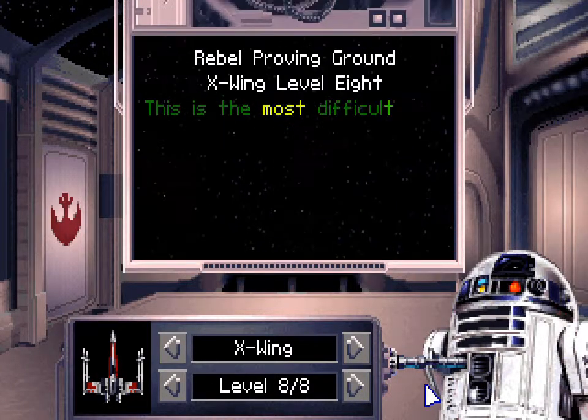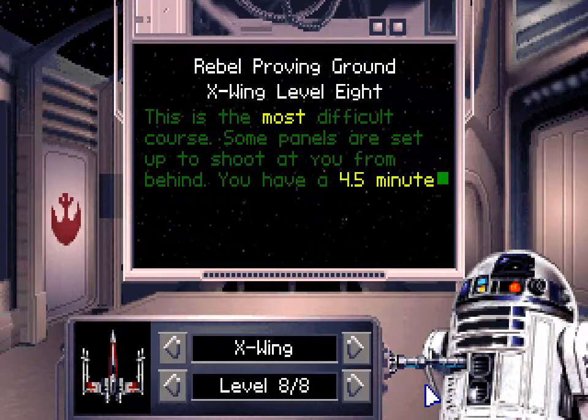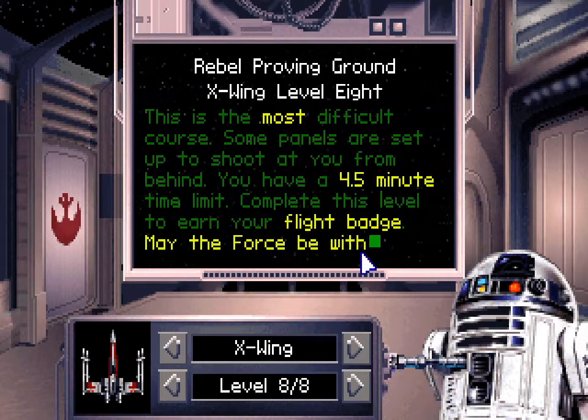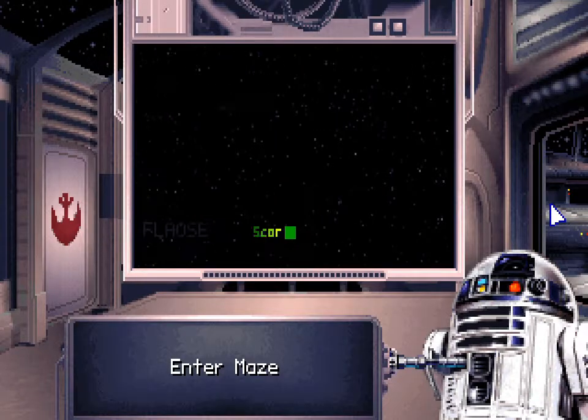The final mission, level eight — the most difficult course. Some panels are set up to shoot at you from behind. You have a 4.5 minute time limit; complete the level to earn your flight badge. That's what we're going for. May the force be with you.